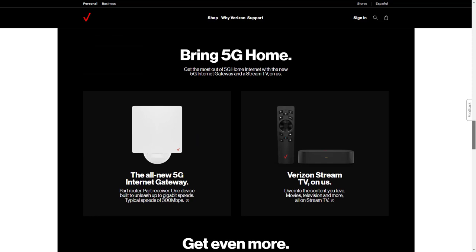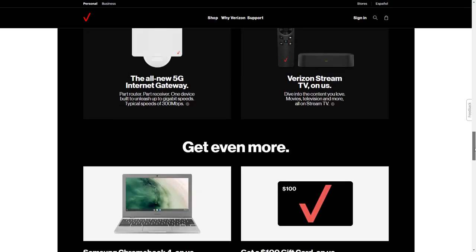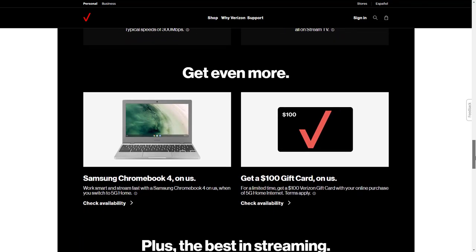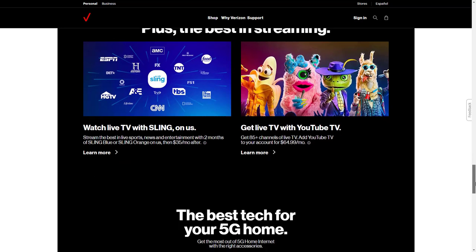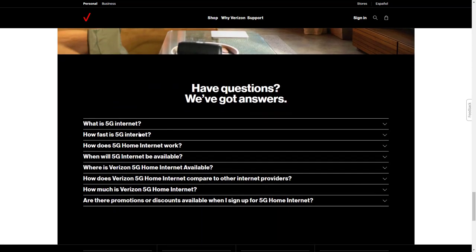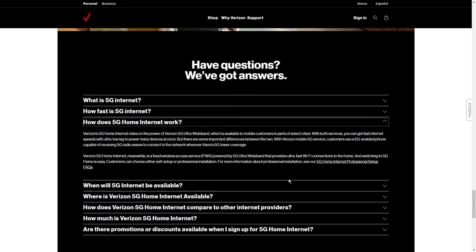Verizon Fios, not to be confused with Verizon Wireless or Verizon's DSL internet services, offers speedy fiber optic internet packages perfect for keeping your Call of Duty Modern Warfare KD ratio nice and high. Its availability is mostly in the mid-Atlantic and it has download speeds of up to 940 megabytes per second. While Verizon Fios' upload speeds aren't quite symmetrical, they're pretty close and much faster than uploads provided by cable internet.